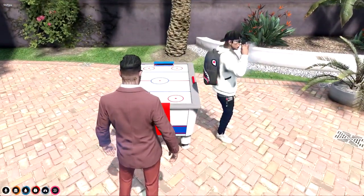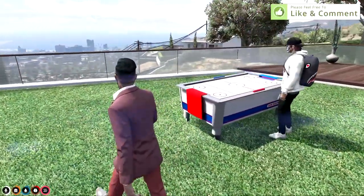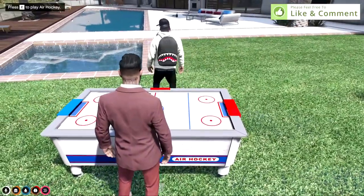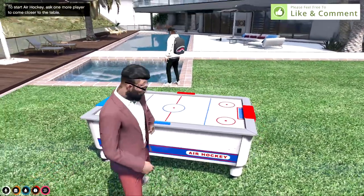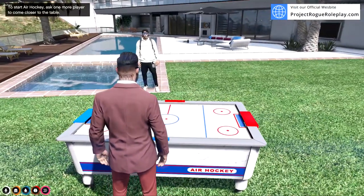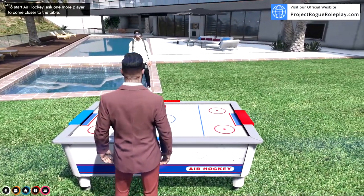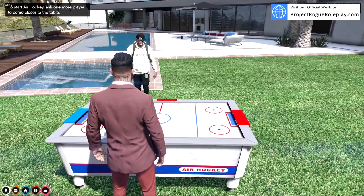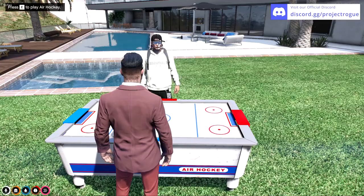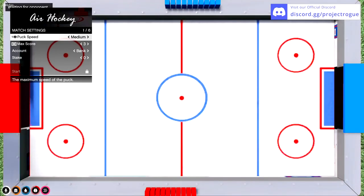You cannot play air hockey by yourself, so you will need a friend to play. I have my friend Kenny here to demonstrate. Two players will need to approach a table, and as soon as two players approach it, it will prompt you to press E to play air hockey. If you're the only one standing by it, you'll get a message saying you need a friend to get closer.